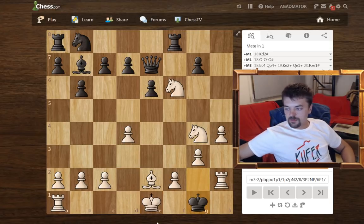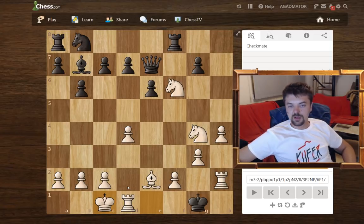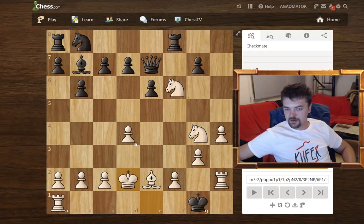Lasker could have also played a nice queenside castle checkmate, which is also very nice — checkmating your opponent with a castle is always good. Although Paul Morphy, I think a couple of months before this game was played, also finished one of his games with a queenside castle. So Lasker probably tried to avoid this and thought his game would be remembered better if he finished it with king to d2. This is a very nice mate, a very nice game. I hope you enjoyed it and see you soon.